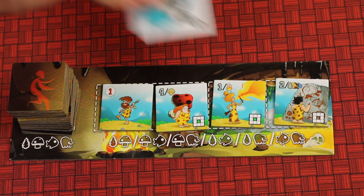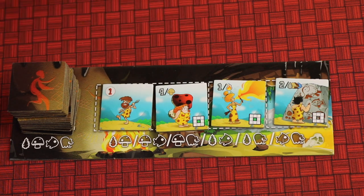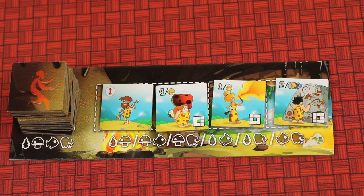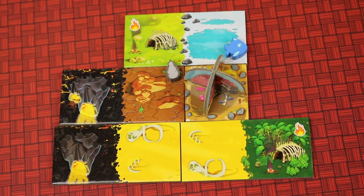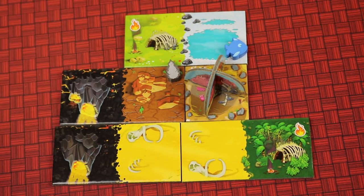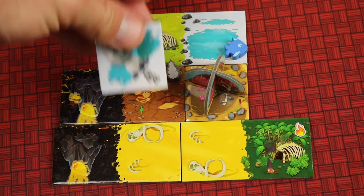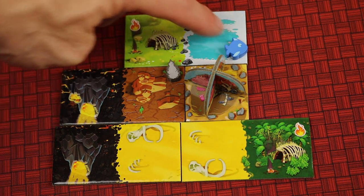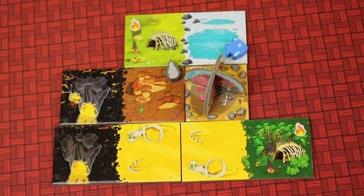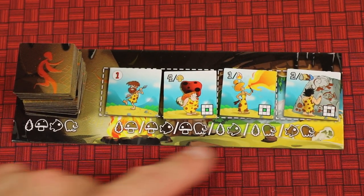The last mode is called tribe mode. You don't use the totem scoring majorities, but you do use resources — however, you don't get points for them at the end of the game. Your main reason for collecting resources is to spend them, because you're not getting majority bonuses or end-game points for them. If you have two different resources, you can turn them in to get a caveman token — using any two different ones.